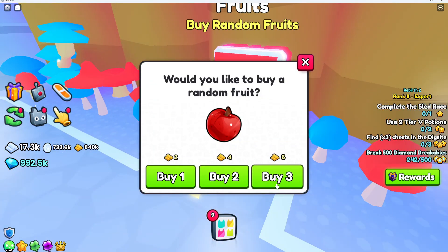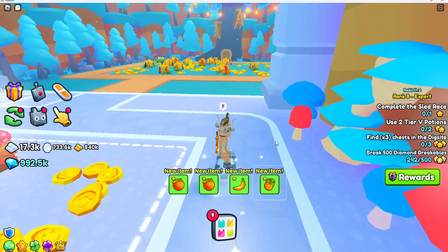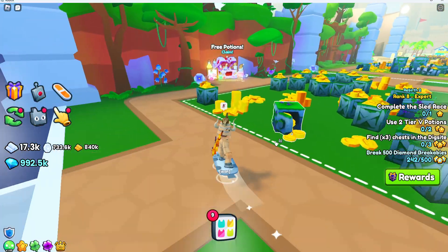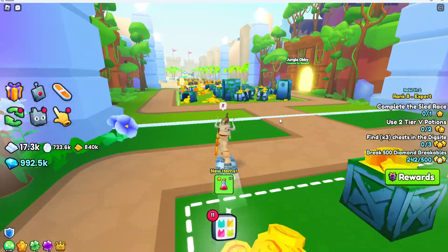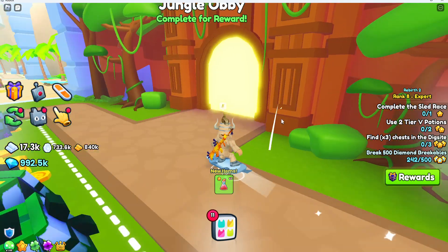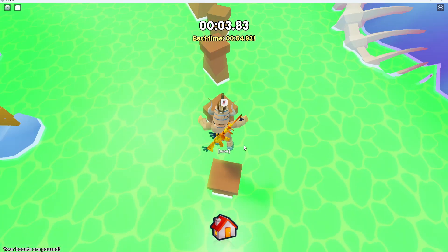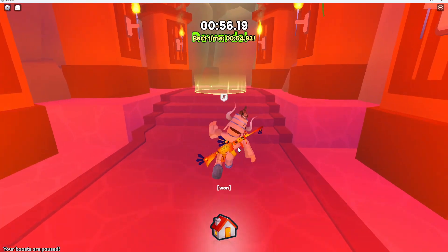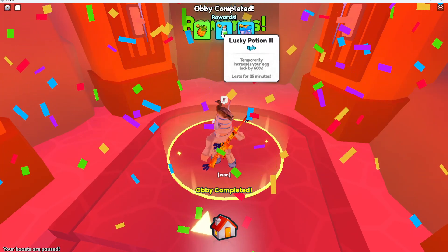Down here we have a fruits vending machine — fruits also give buffs on top of the boost. Right around the corner we have a free potion; we got two damage potions. Then we have the jungle obby, which is actually pretty easy and you can even take your time. We got a pineapple, one potion, and a magic coin jar.